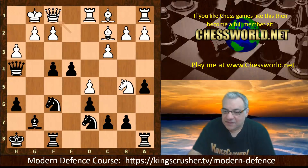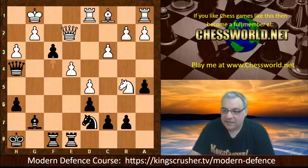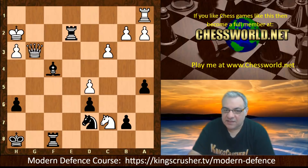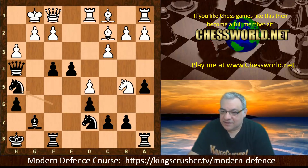Queen f1 is played. If Bishop takes e4, then the pin is looking nasty, and in fact after Knight takes we get the move f3 in here — Queen takes, f takes g — this is crushing stuff. You can see that this is not a good idea at all; white would end up losing a ton of material. So Queen f1 was played.